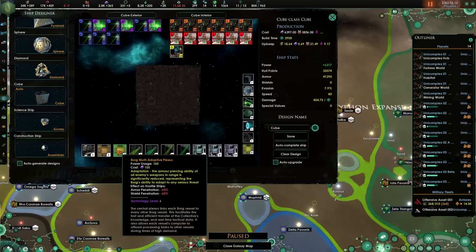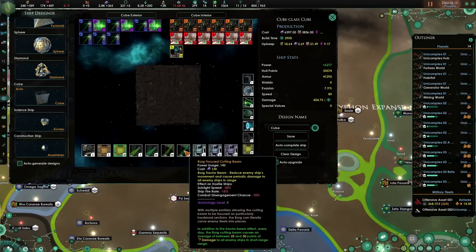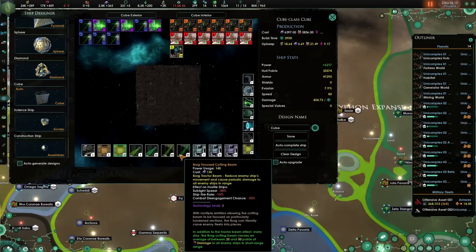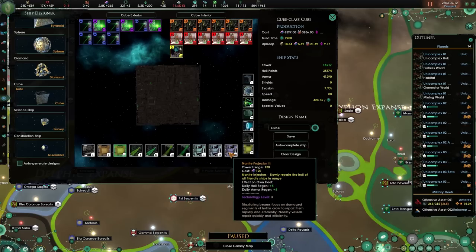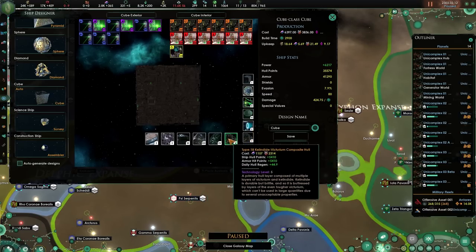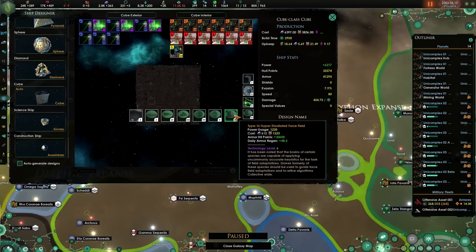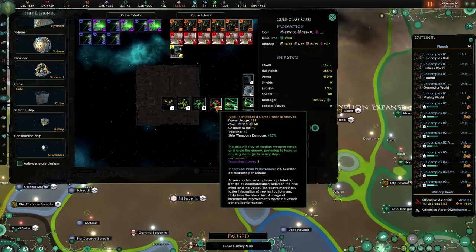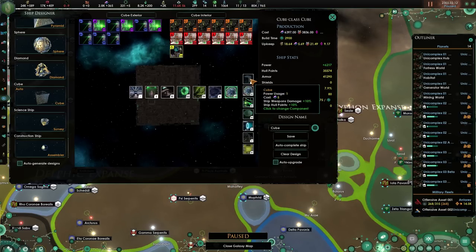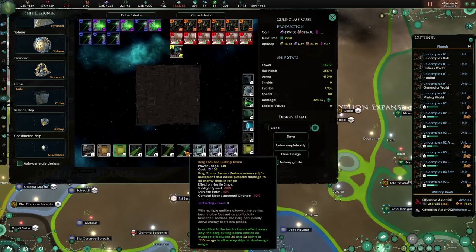The adaptive plexus armor-piercing ability — all enemy weapons in range are significantly reduced. I want to have one that also does sublight. The nanite hull regen is cool, but I don't know. And still no shields, which is actually something. It is a cube. So we could build like a focused cutting beam ship.